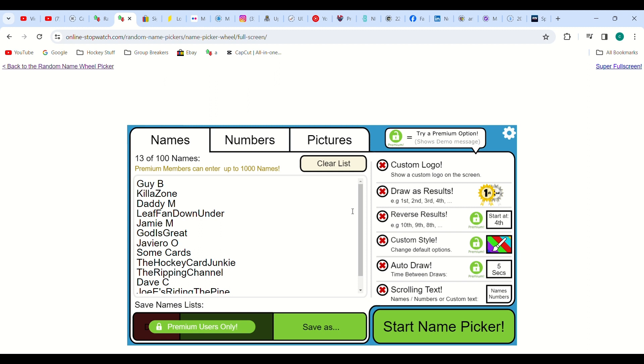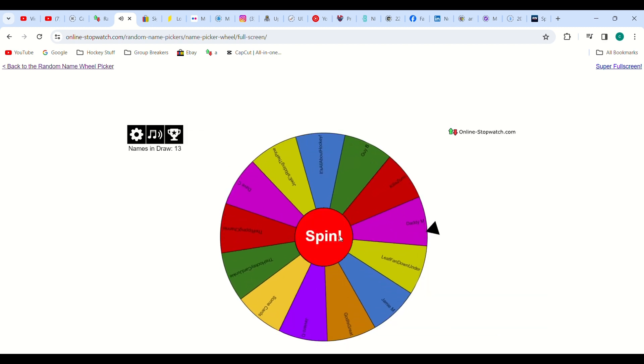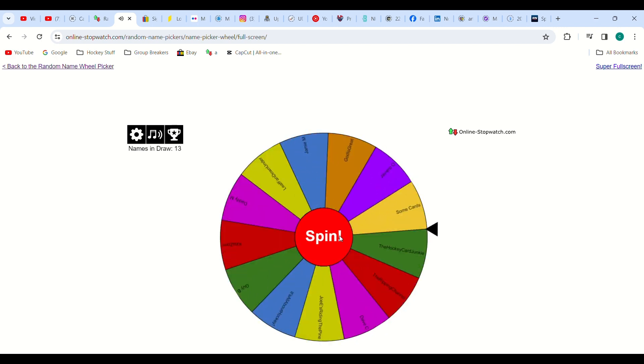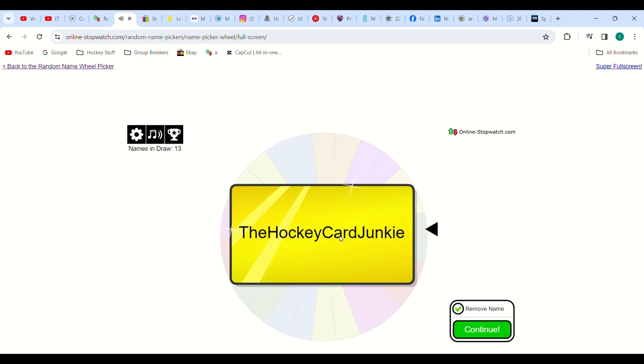Alright, so this is for hashtag SPA from the new release of the 2022-23 SP Authentic — we have 13 entries, guy B all the way down to it's about hockey. Good luck to everybody. Congratulations to the hockey card junkie — I'll get this shipped out to you.